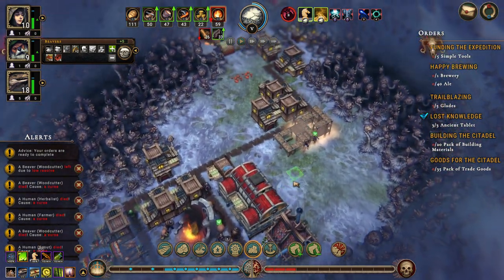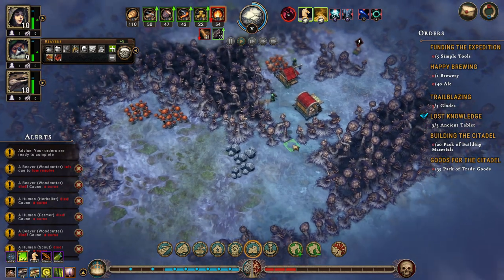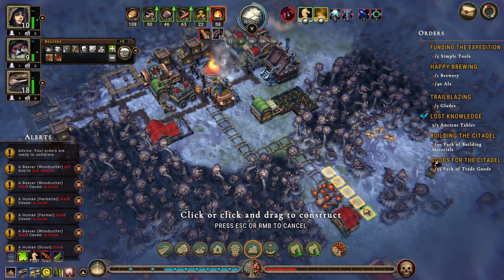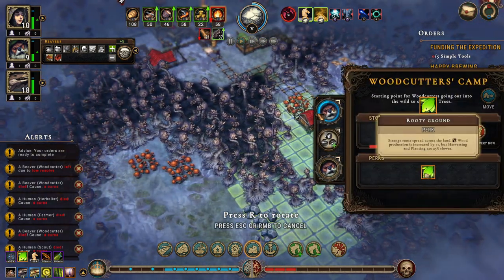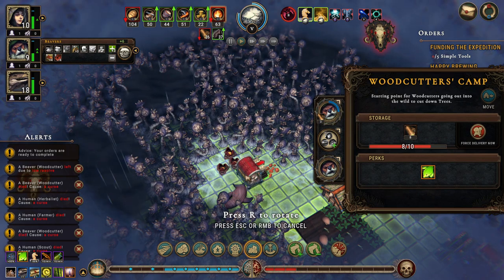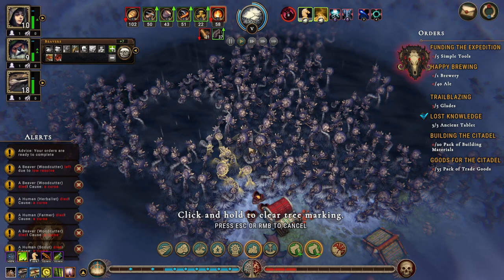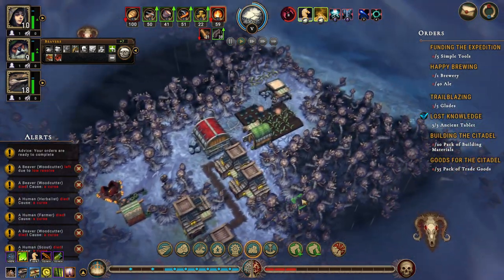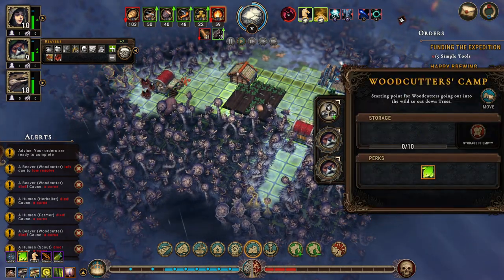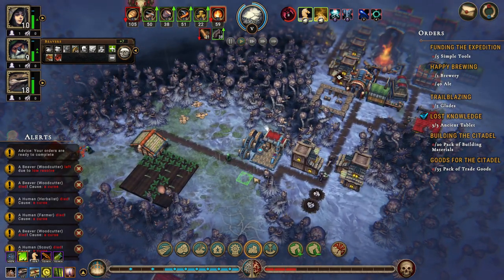We haven't found a single building — they said that there were buildings around but we haven't found any. Let's build some path out here and let's move you up here somewhere and chop your way in there. Where's the other woodcutters camp? There — you need to move it in here. Let's get a storage.